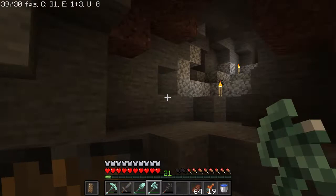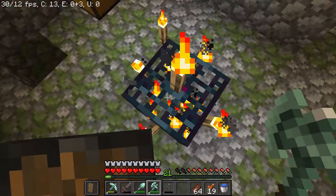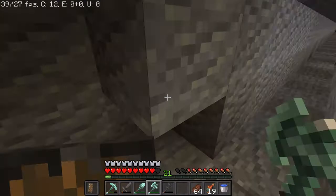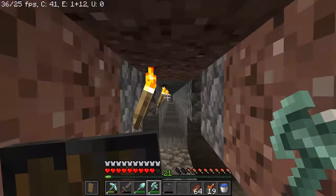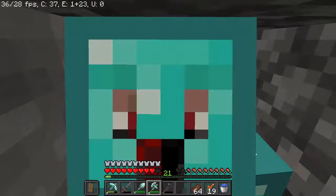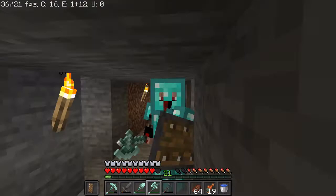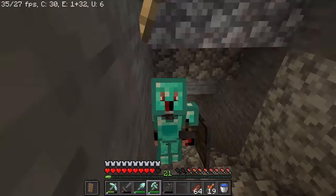Yeah, this is it - in three, two, one - boom, a dungeon! A skeleton spawner, as you can see. Next episode we get a farm going on - an AFK-able farm from which we can earn loads of XP and get full level 30 enchantments. So next episode it will be an enchanting-heavy episode. That's gonna be it for this episode - be sure to subscribe and like, and I'll see you guys in another episode of Survival Series Try 2.